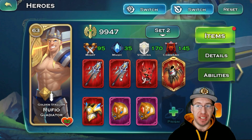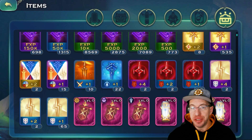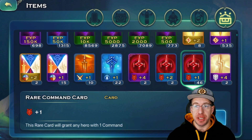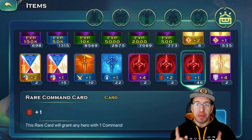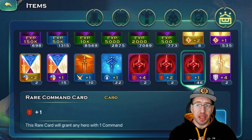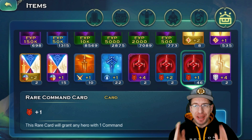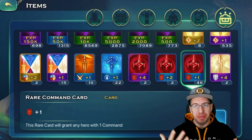Now if you are sitting on a bunch of stat attribute cards, make sure you use them. Using the command attribute cards on your heroes is going to increase their command. Remember, every one command increases your bronze supply cap by one. So command is a very good thing to add to your heroes. Make sure you apply these to all your heroes — it's going to help you in PvP and all aspects of the game, but for gold cap it definitely will help.